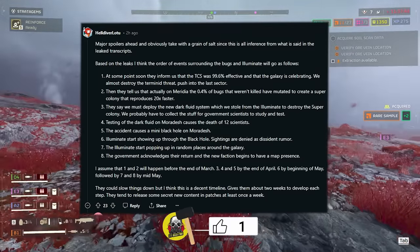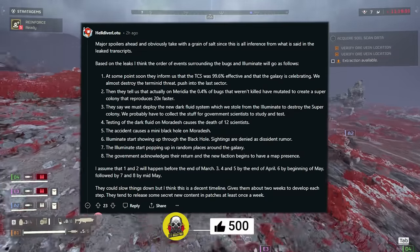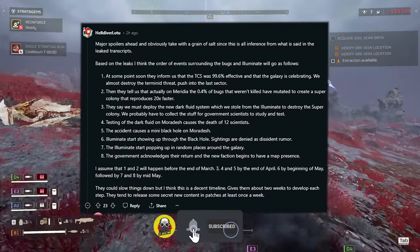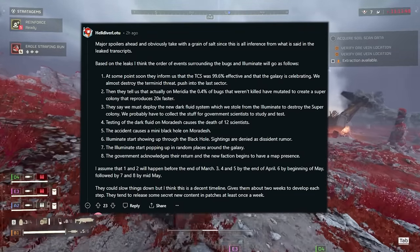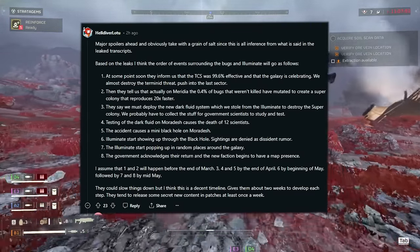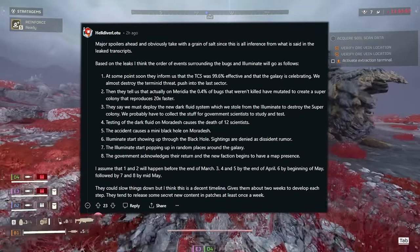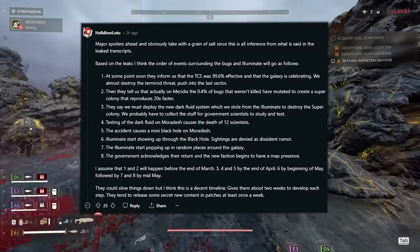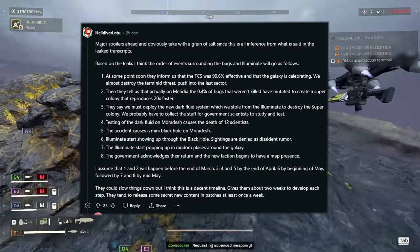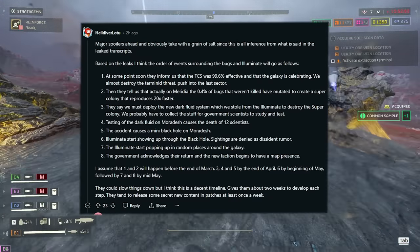Lotu assumes that steps 1 and 2 happen by the end of March, which we are at right now — so that kind of lines up, we are already there. Steps 3, 4, and 5 will happen by the end of April. It does seem like that is pretty much the order of things and we're going in this direction. Then step 6 by the beginning of May, followed by 7 and 8 by mid-May. I believe their timeline is very correct, at least from what we've seen. You can check for all of that in the leaked news audio I've shared in past videos — go to my channel for that.